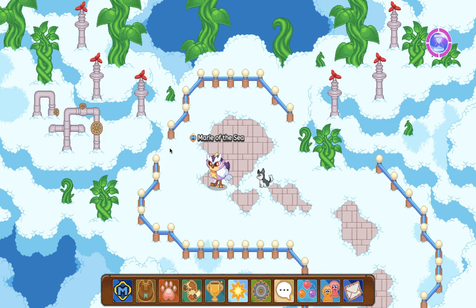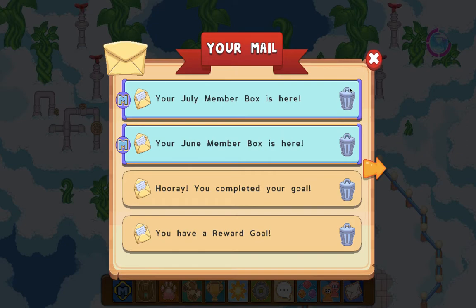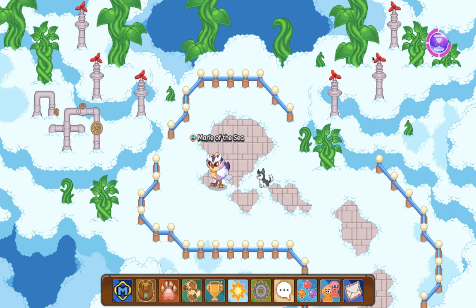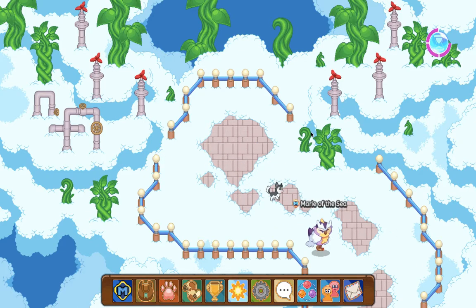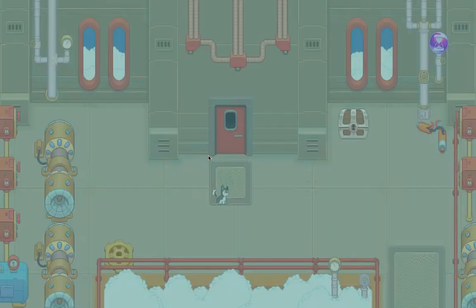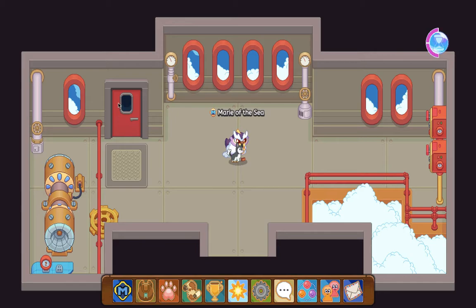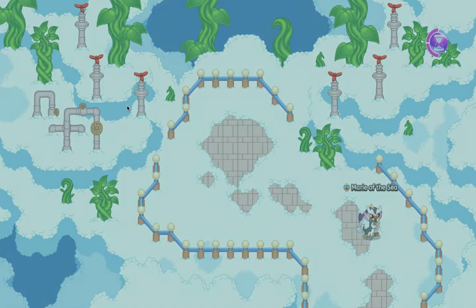This is the very cool place that I wanted to show you guys. Too bad you can't go onto the clouds — I wish I could. So I'm going back. Let me see this person. What is she doing here? I'm going to go up here to see if she is here.